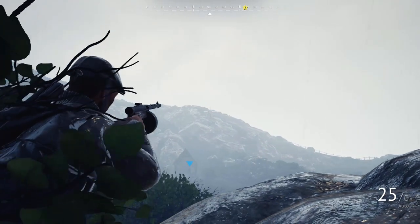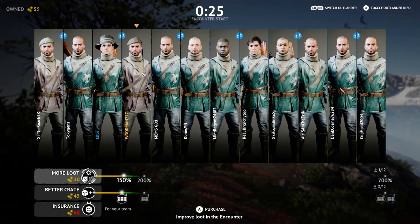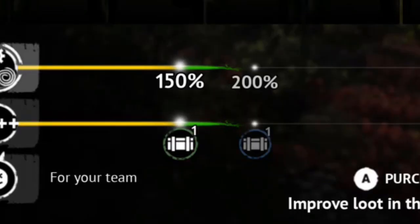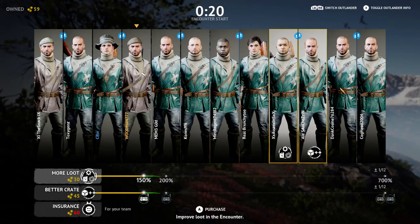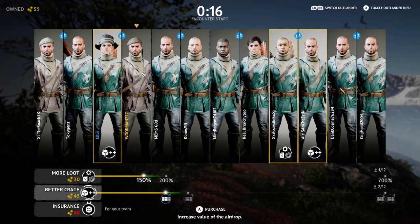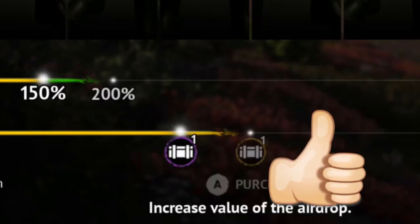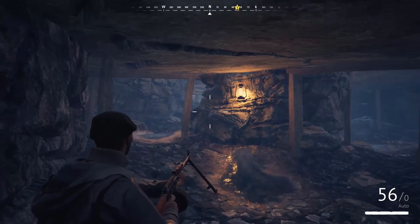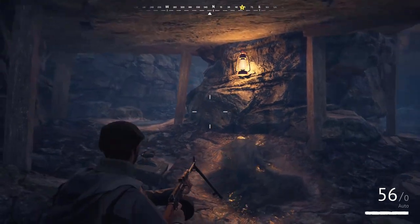Now here are some tips and tricks for when people go all in on the supply drop. You're going to want to be very careful — if you die, it's over, especially if you gambled. If you gambled on any of these items, your money's gone. So what I recommend is if you're going into a game where people spent crowns gambling on the next highest loot box, wait it out.